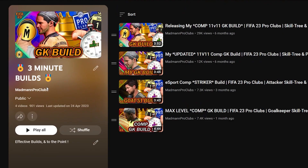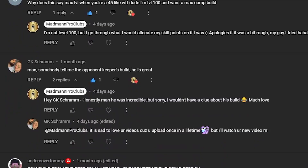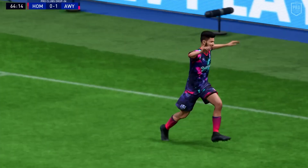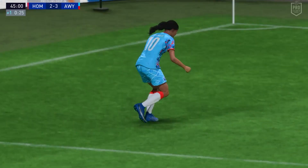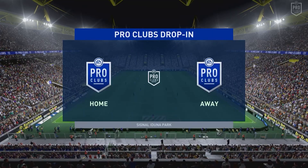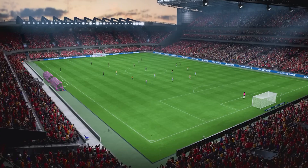G'day, how's it going? The three-minute build series is back. Builds are something everybody asks for and everybody needs. This channel is far from a build channel, but when the opportunity arises and there's a really good comp build from my team, I like to give you a proven build. In this case, we're giving you Ramsay's. Ramsay is a right mid for my team, Olympus Elite. He's won almost everything — he's a G, a lovely player.